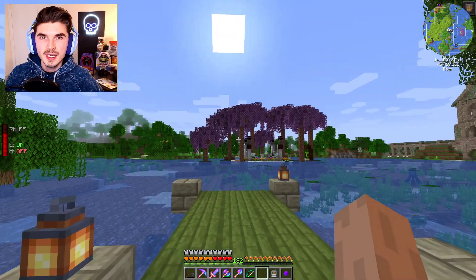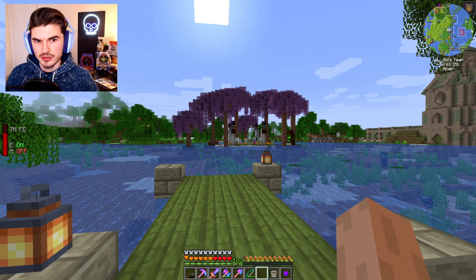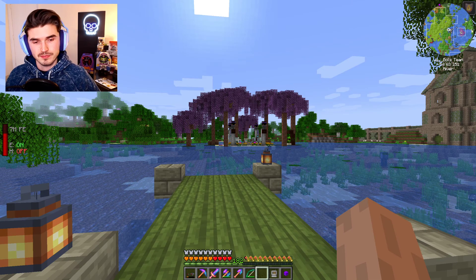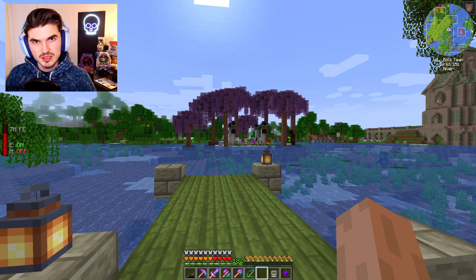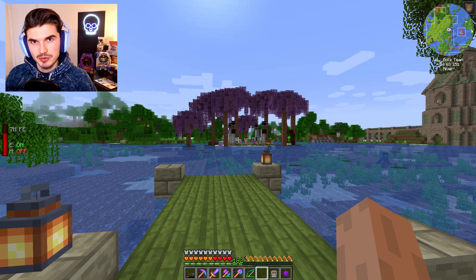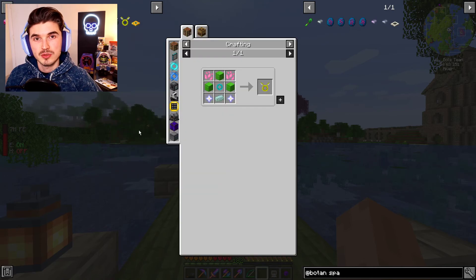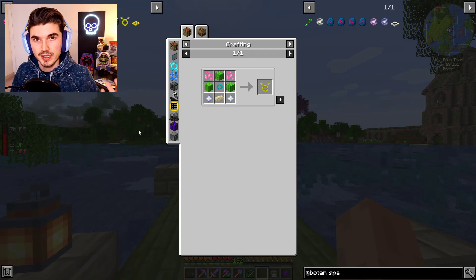I'm going to run through just a few items really quickly to get us on the same page. In the last two episodes, we have done a bunch of Botania. I know it's not a new mod and it's pretty stale at this point. So it's not the most entertaining, but I do appreciate the support. We need to go through it to get to our ultimate goal, which is the Angel Ring, because this will give us pretty much creative flight. I want to get off this jetpack and have a full set of armor.